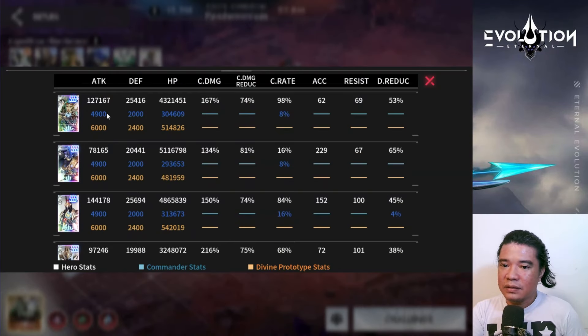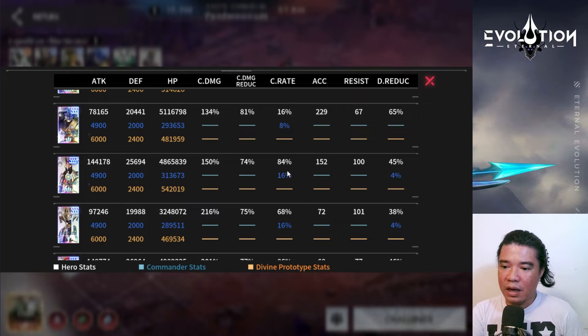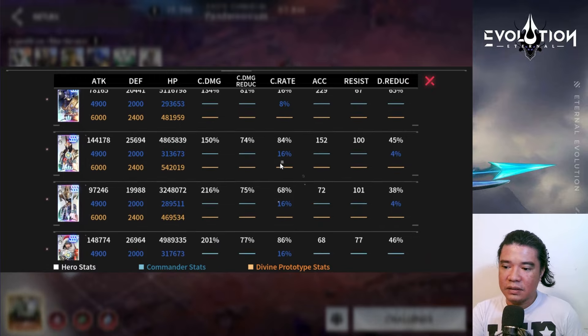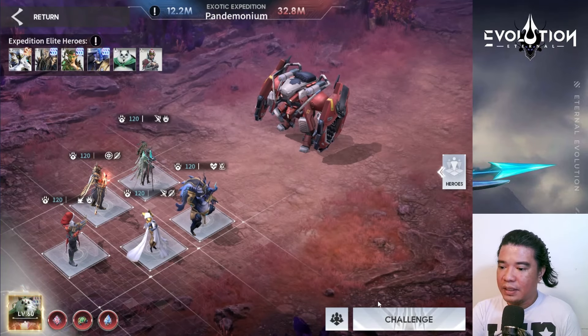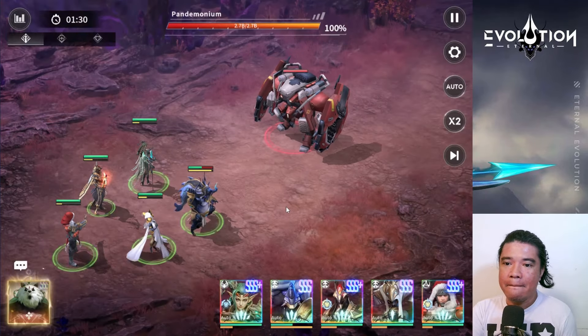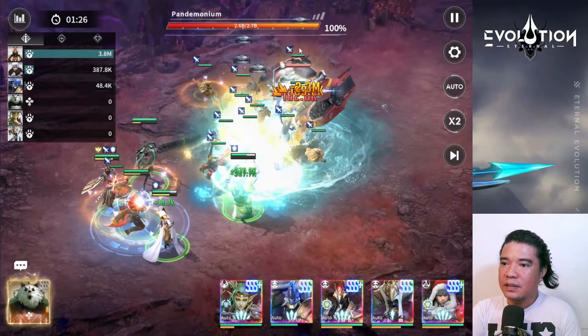Let's check first — we have over 100% crit rate for Sif, 100% on Anpu (that's 84 plus 16), and a decent crit rate on Amat at 68 plus 16 percent. We also have over 100% crit rate for Daniel. Anyway, let's challenge this and see if we can defeat the boss.